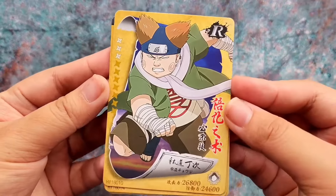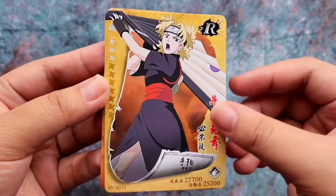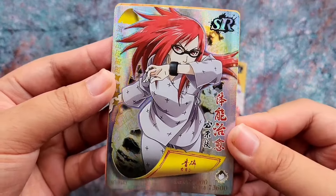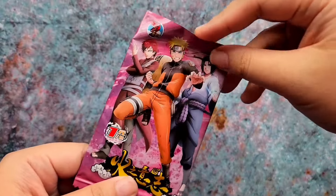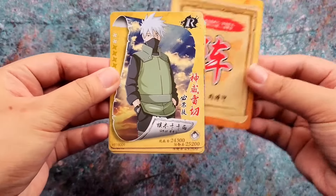We have Choji, Temari, Hanabi, and an SR of Karin. The SSRs are more impressive, but the SR also looks good. On our third pack we have Kakashi.